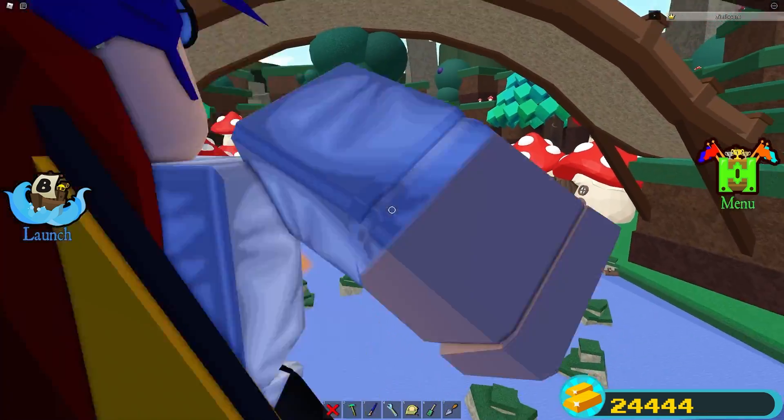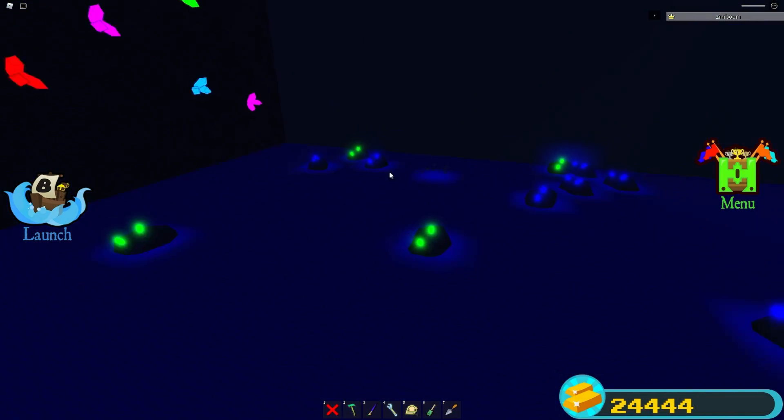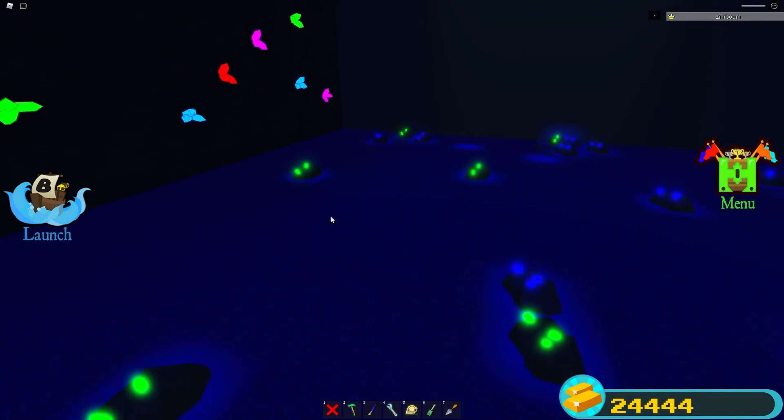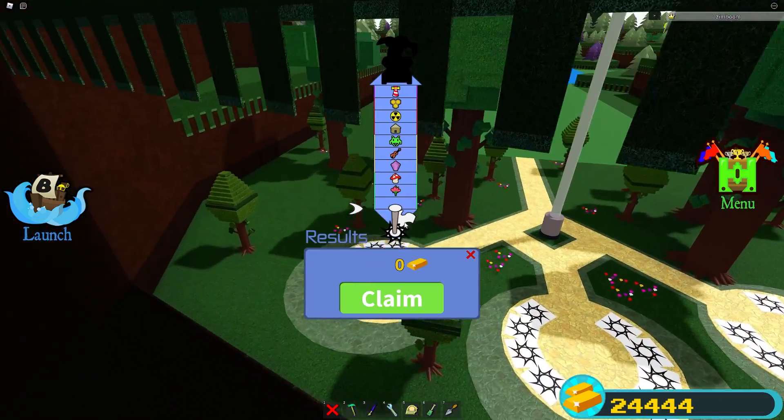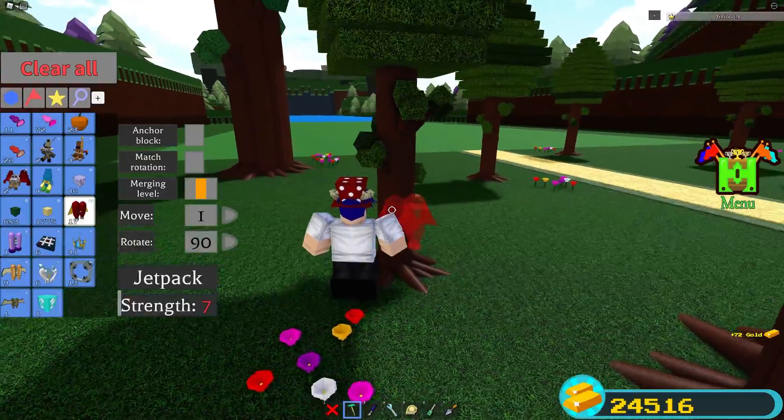You're just gonna fly through the stages just like this — as you can see we're going super fast. The hinge just fell off for literally no reason, which is annoying. I think I hit a rock. That wasn't very good, but usually I can get quite a bit further than that. 72 gold — that's actually not too bad already.